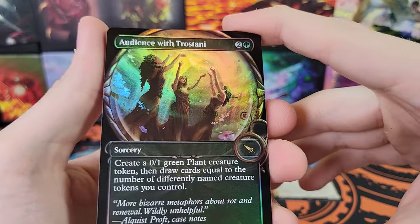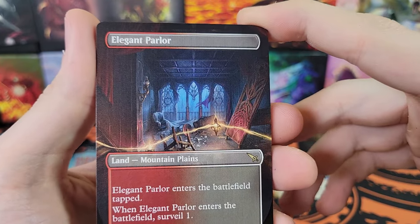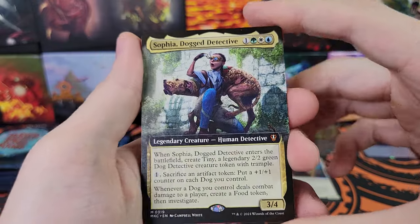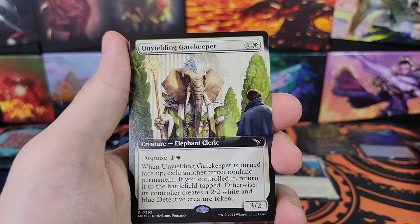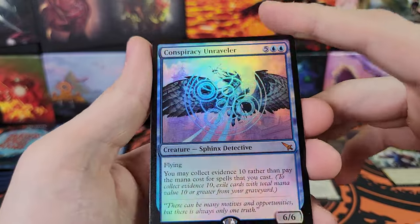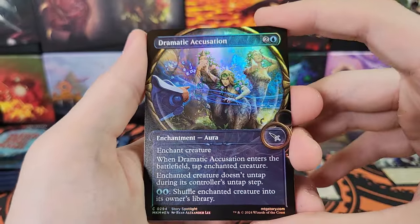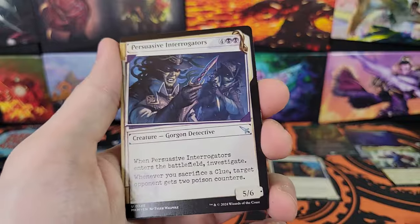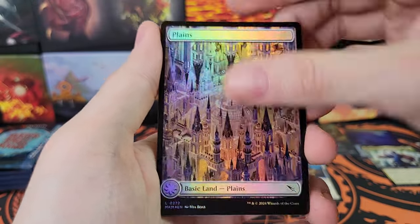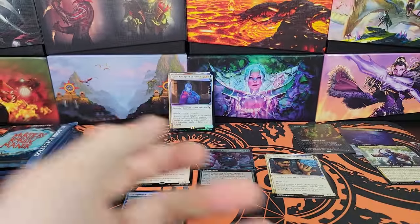Audience with Trostani, very nice looking card. Elegant Parlor - I think that's the first Borderless Elegant Parlor I've pulled. Sophia, Dogged Detective, Mythic for Commander, very nice. Unyielding Gatekeeper. Conspiracy Unraveler, Foil Mythic Regular Border. There are so many variants - it's like every card has four adjectives to describe it nowadays. Foil, mythic, regular border, non-serialized - just adjectives on top of adjectives.